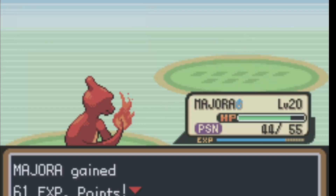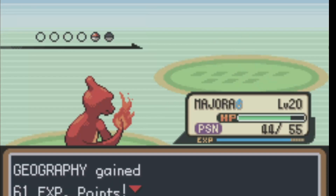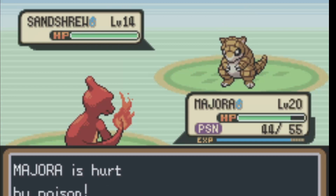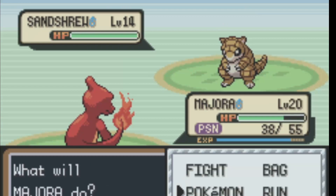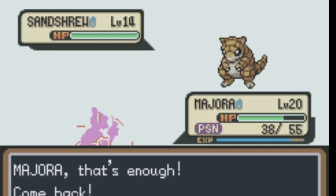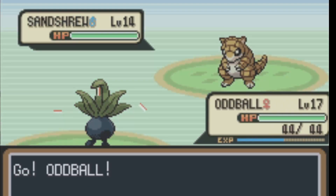We go ahead and melt this dude. Majora's just sitting here getting hurt by poison, which is really great. So we throw Oddball out and give her some more XP against his Sandshrew right here.